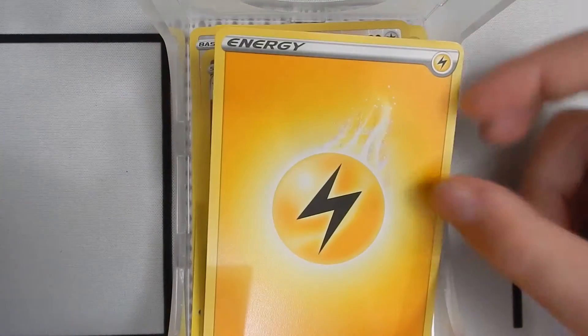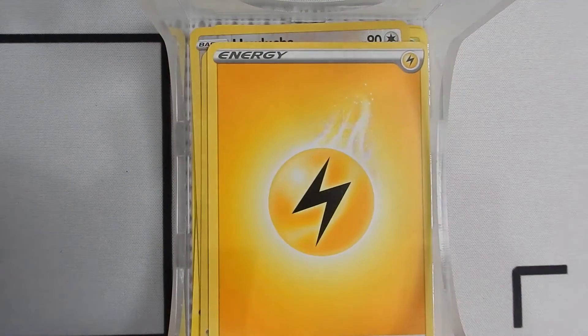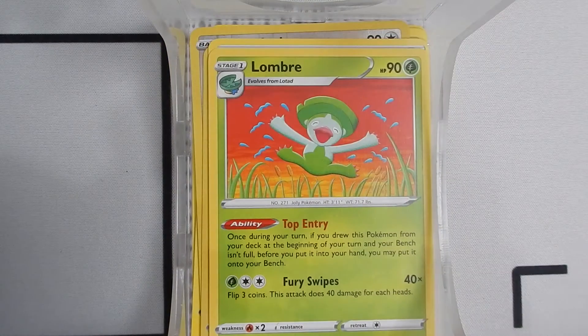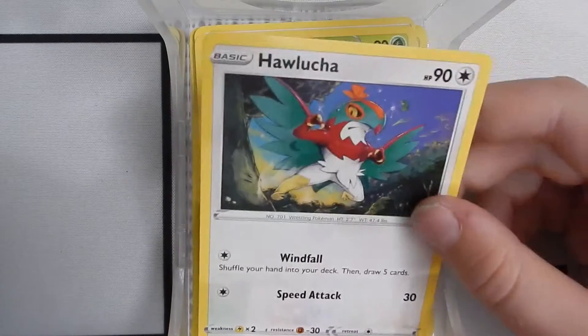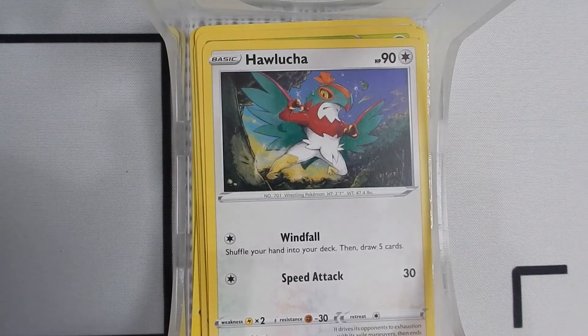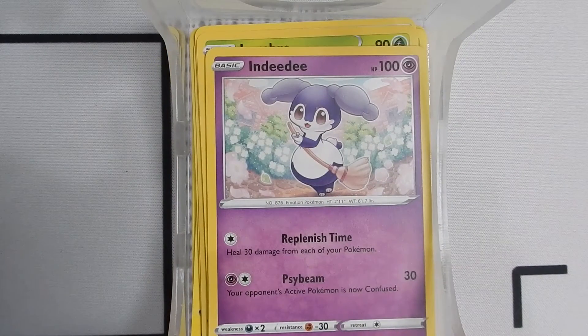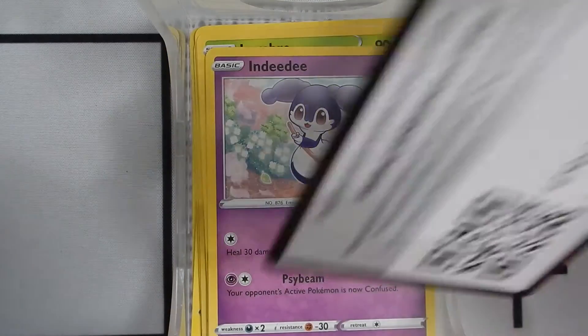We have an Electric Energy. A Lombre. A Hawlucha. Or an Indeedee — that's cute. That is a cute little Pokemon. I didn't even know it exists. Must have came out really early, or it's just not a popular one so you don't see it that much.